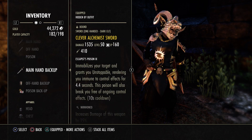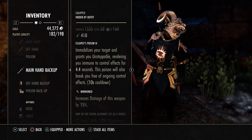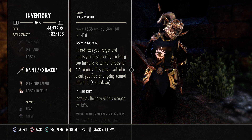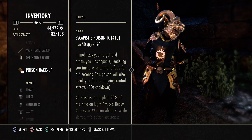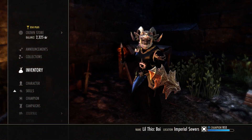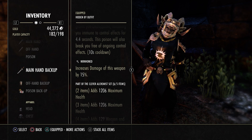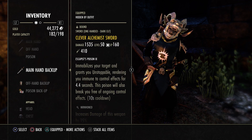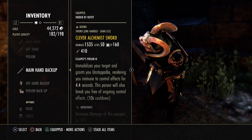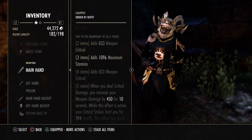Back bar we have a Clever Sword and Board, in Nirnhoned with an Impen Shield and a Stam Glyph. I'm using Nirnhoned — some people might ask why you're not using Powered. Nirnhoned is going to be better with the amount of weapon damage we get, so that's why we're using it for the healing. We also have Escapist Poisons on the back bar. If you want to be more optimal, get a Briarheart piece here — either a 1H or a Shield — so you have one Clever and one Briar, and you can get a little bit more crit on your back bar for your healing.